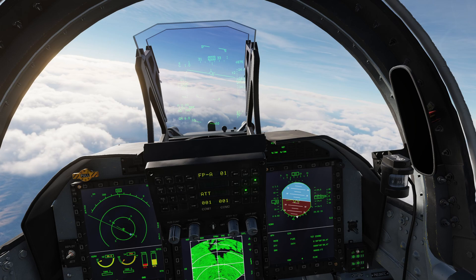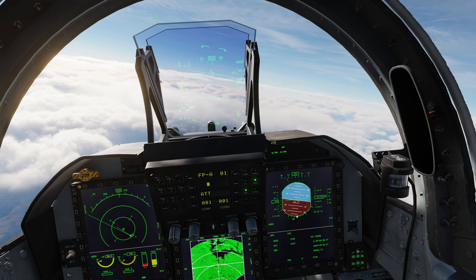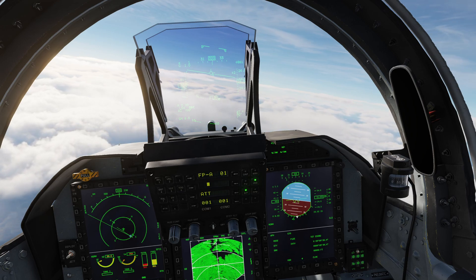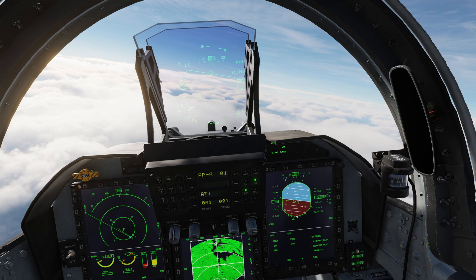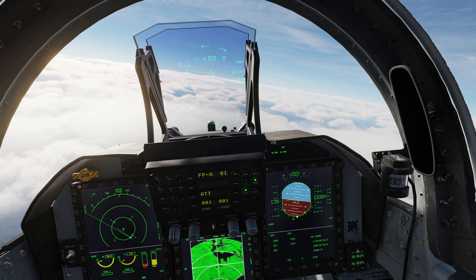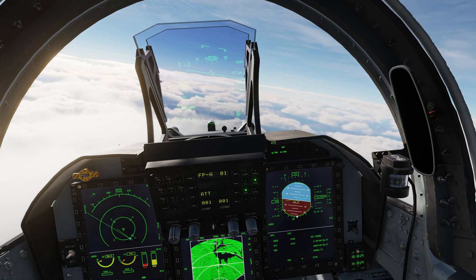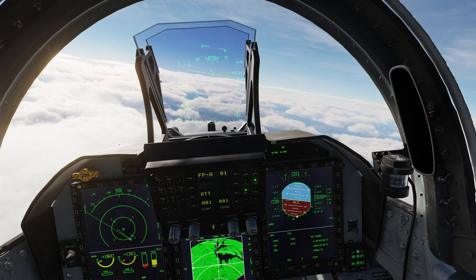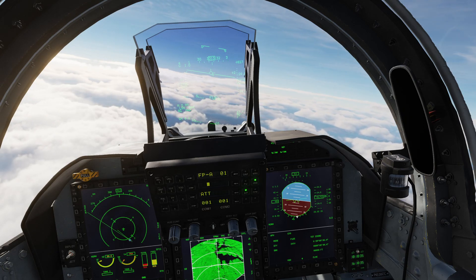That is a demonstration of GPS guided munitions in the JF-17. There are two types: the LS-6, which is effectively a JDAM — a 1,000-pound class weapon — and the GB-6, which is a larger glide bomb like a JSOW with various different options for what it can contain. I hope you all enjoyed that. If you haven't already, please subscribe, like, and comment, and I'll see you all next time.